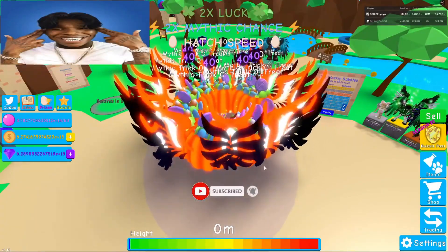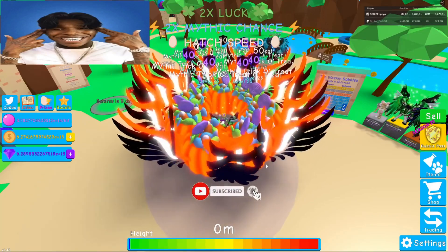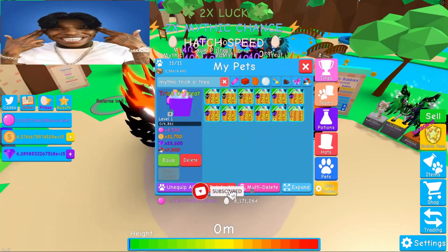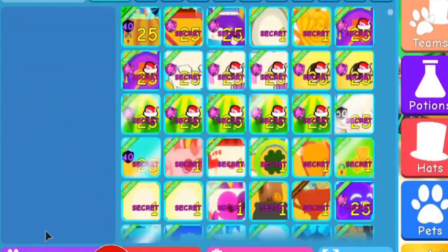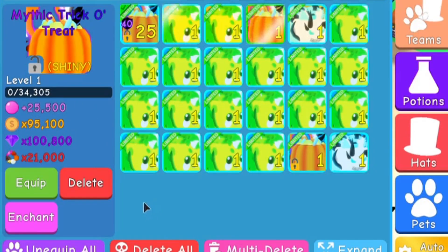Not only is this my favorite Mythic Legendary Tier 3, but this is going to be the first time I get to see it as a shiny as well. I'm pretty excited about it. Let's get to it! Want to do the honors, my dude? For the first time seeing this — 3, 2, 1. They're gone! Holy smokes. 25,000 bubble stats, 95,000 coins, 100,000 gems, and 21,000 multi-currency. Are you guys ready to see this? Let's go ahead and equip it. 3, 2, 1 — let's go.